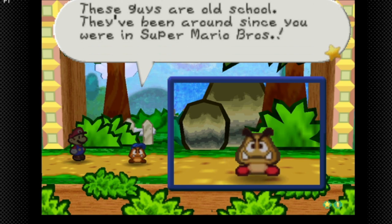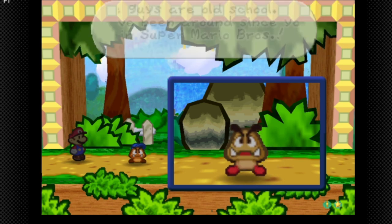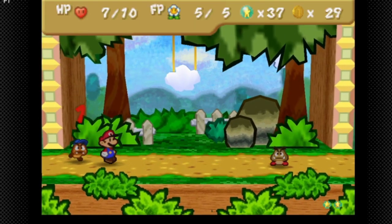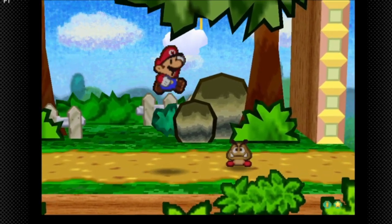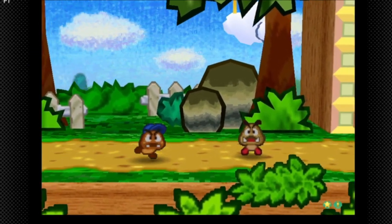You can jump on them or whack them with your hammer. These guys are old school, they've been around since Super Mario Brothers — nice fourth wall break. Pretty much all the Goombas in this area have two HP.